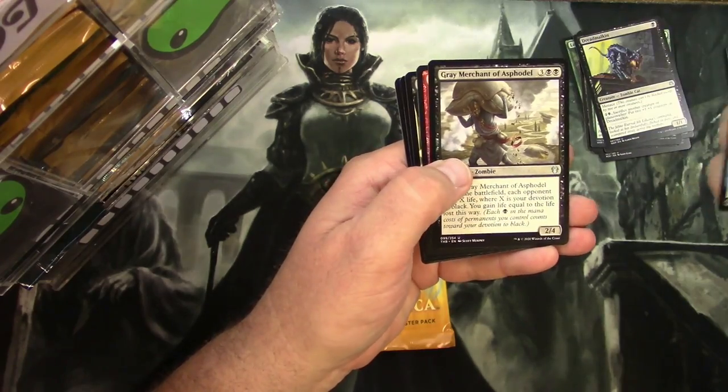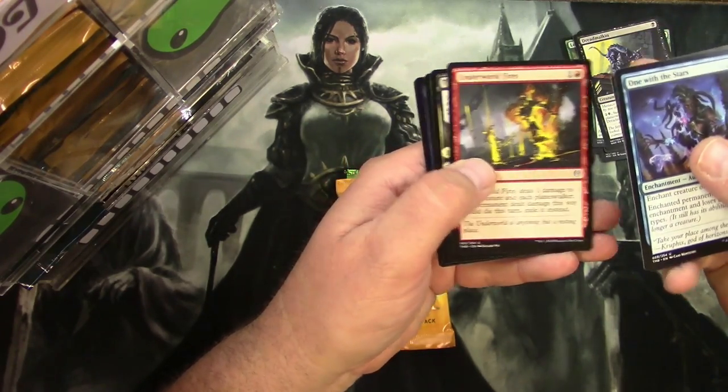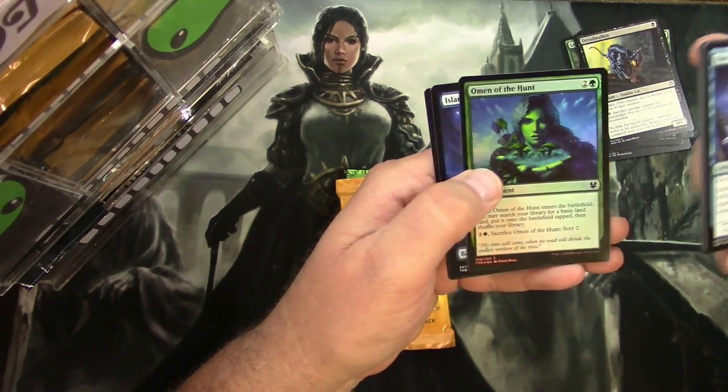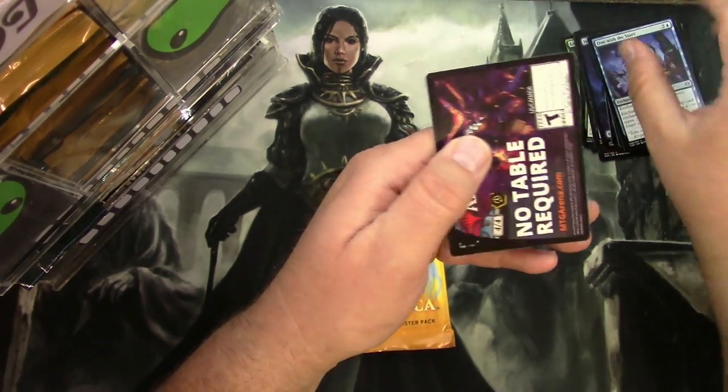Theros: One with the Stars, Grey Merchant — that's a good one — Underworld Fires, Tymaret Calls the Dead, and a Foil Omen of the Hunt. And a Full Art Island.